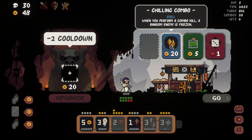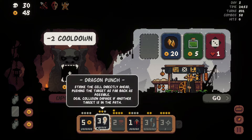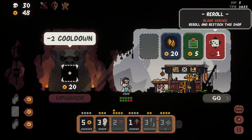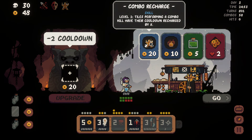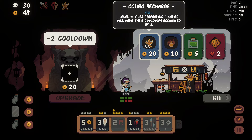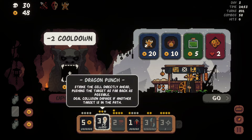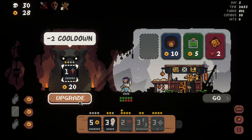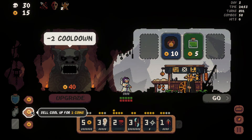When you perform a combo kill, a random enemy is frozen — I could get it, it might help sometimes. Let's reroll this shop. When you perform a combo, tiles have their cooldown lowered — I didn't even know you could get this twice. Would that even — I guess it lowers dragon punch all the way down. I don't know. All right, let's go crazy buying stuff.